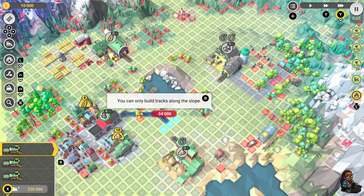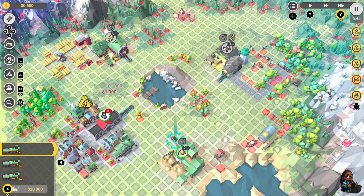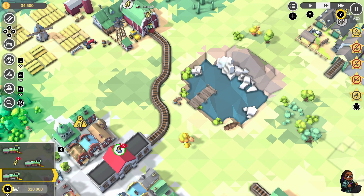The core premise revolves around building and managing railroads to meet the ever-growing demands of cities and industries in a charming valley. The game takes you from the humble beginnings of the industrial revolution into a future where you must adapt to new challenges and advancements. Your railroad company's success hinges on upgrading locomotives strategically, laying tracks, and ensuring that trains run on schedule without delays or accidents. The Community Edition brings a substantial amount of new content to the table with 70 additional levels from the DLCs.